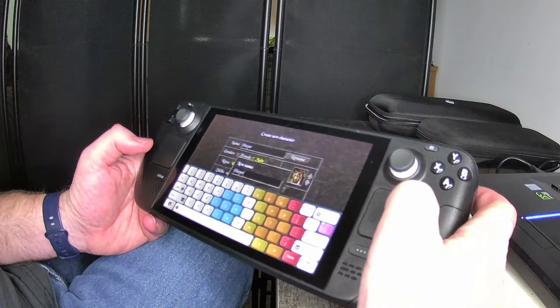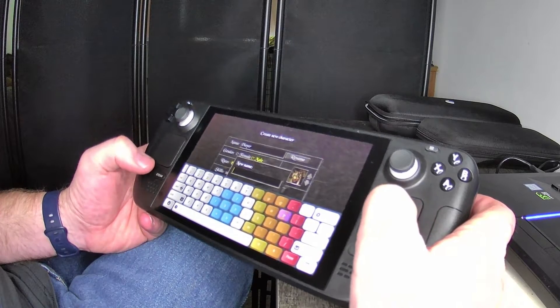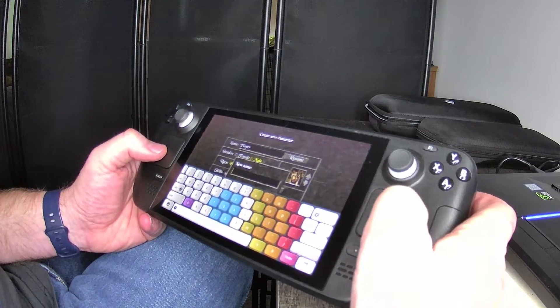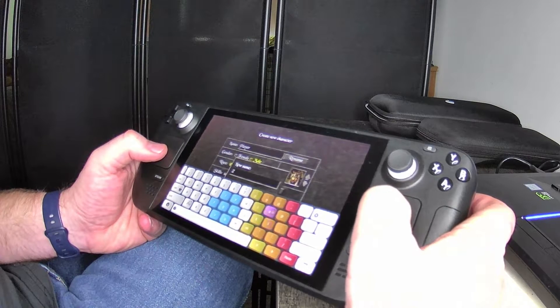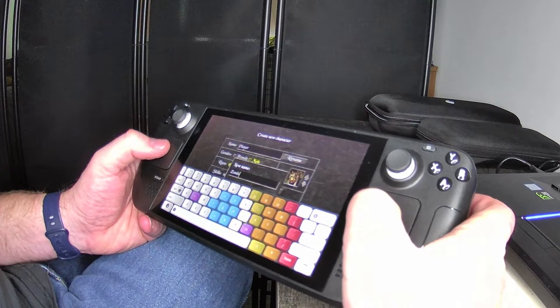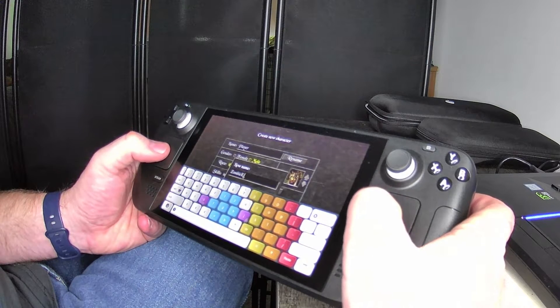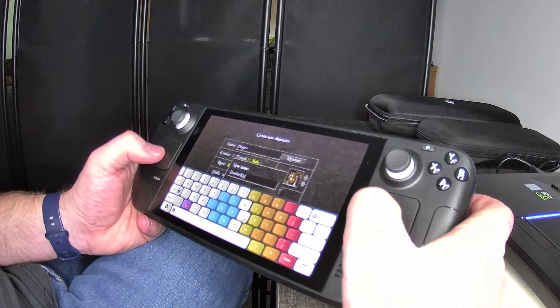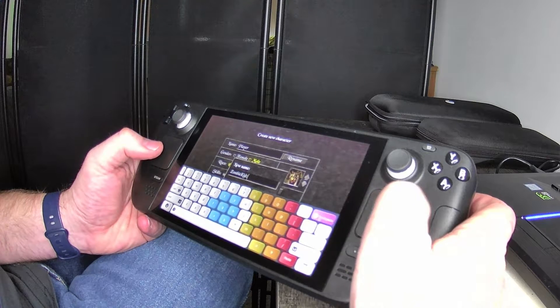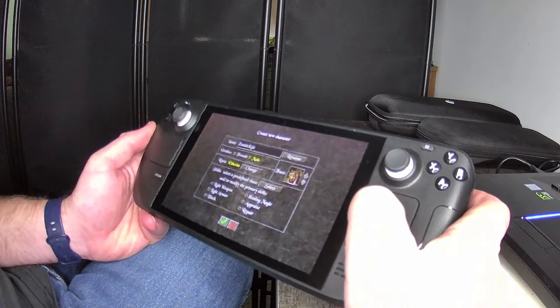Let's backspace that out and put 'Zombie Kids' as the name. Still getting used to this. The Steam X button pulling up the keyboard does work.